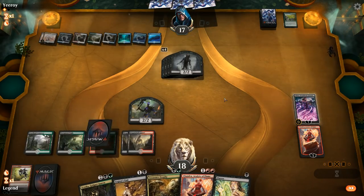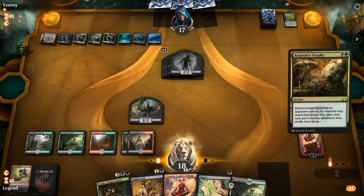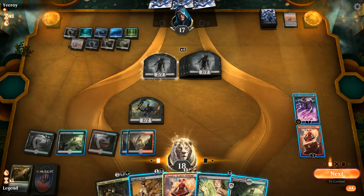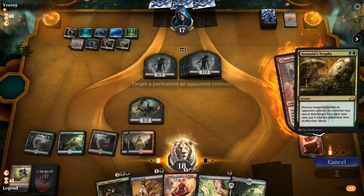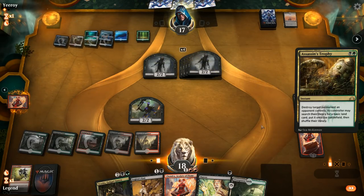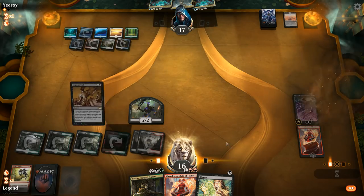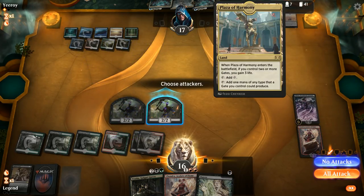Drawing a land would be pretty good here — and there we go. Step one: Assassin's Trophy on Field of the Dead. Opponent gets a zombie. Minus — Trophy Field of the Dead again. And now we get to Legion's End all the zombies. Make a zombie with Liliana. Opponent has two Time Wipes in hand and a Plaza of Harmony — that should be beatable. Golos was a pretty good draw, although we can use Liliana to get rid of it. Gets another Field of the Dead.